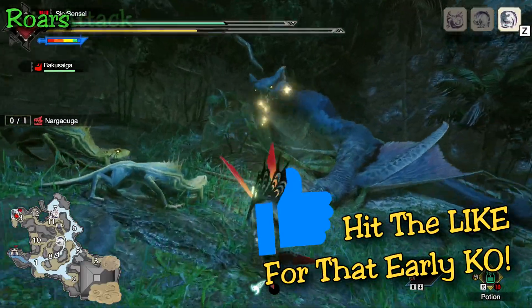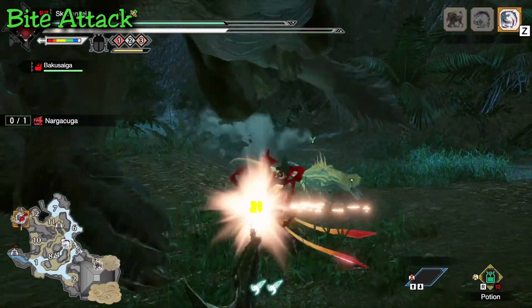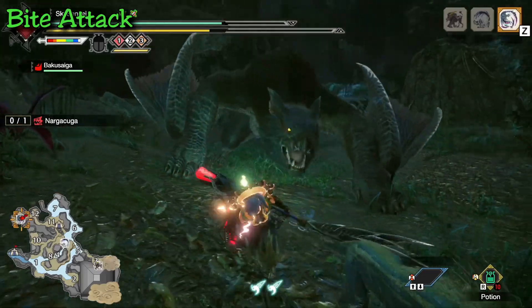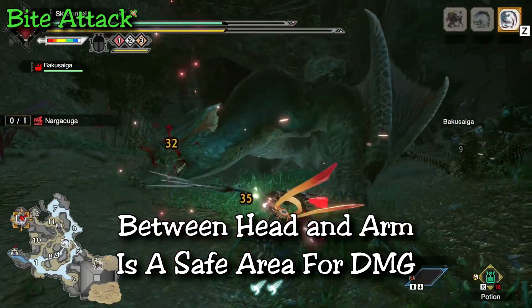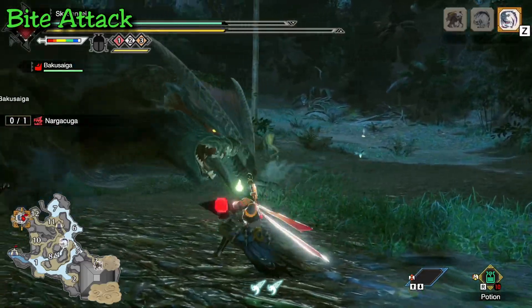Starting with the most basic attack — the bite attack. It's just something for him to clear space in front of him. He takes one step forward and bites in front, so this is a reminder that you don't want to be in front of his face. The best place for damage is beside his head, between his wings and his claws — nothing really hits in that space.